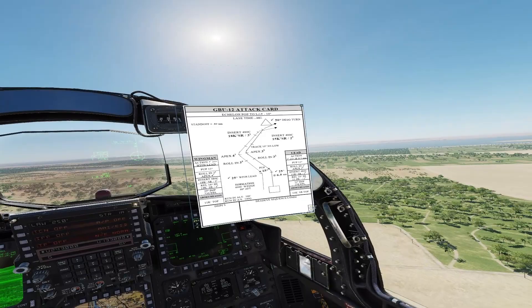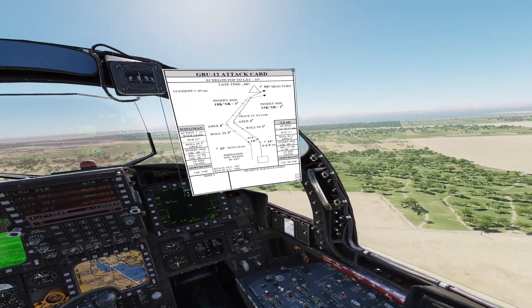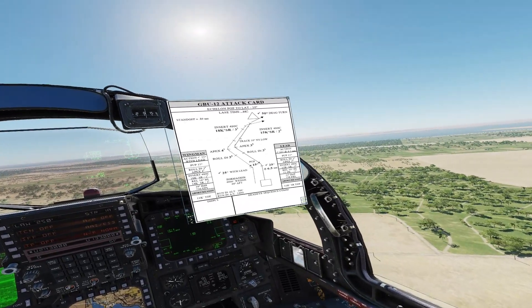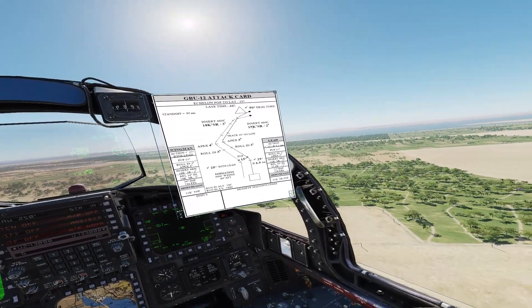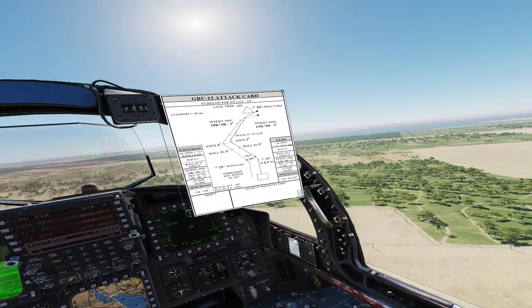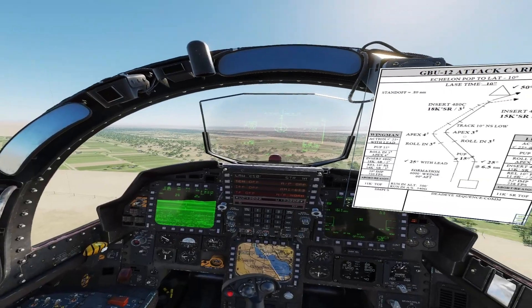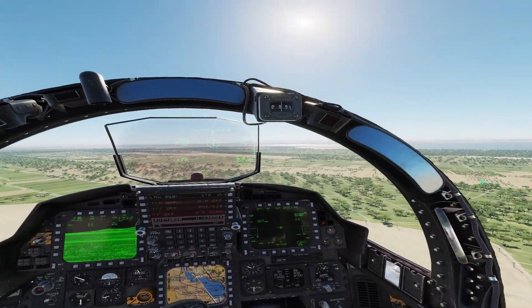We're going to do the GBU-12 pop to a 10-degree lat. We're going to use the flight lead part of this, so it would be an echelon if you had a wingman. At 6.5, we're going to do a check 25 left. It's sea level here in Sinai, so we're going to roll in at 3,100 feet and apex roughly at about 38. We're doing this as an auto, so we'll track 10 degrees nose low. Laser will be on and we're going to have the pickle button down by 15,000 slant range. We'll get the laser off, bombs will come off, then we'll do a 50-degree check turn and get the laser back on with a 10-second lase time. The key is we're going to try to redesignate in the climb, which is the whole point of the lat. You can see that SA-2 site is pretty well masked as we go.